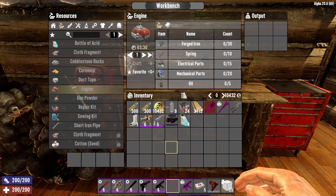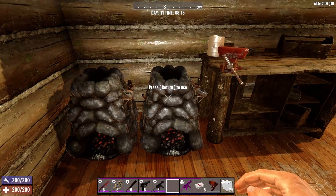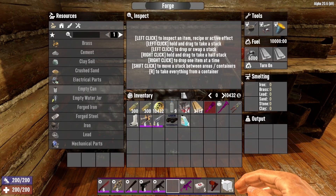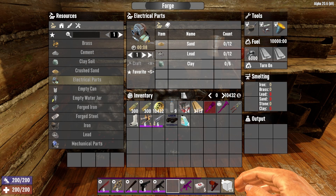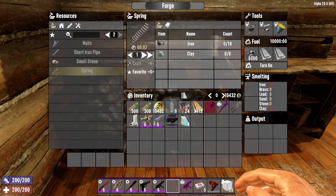The next items this mod gives you the ability to craft are over at the forge. Electrical parts — just some sand, lead, and clay, and you can get electrical parts. Same thing for mechanical parts — some iron and clay gets you mechanical parts. And you can also get springs — once again, just some iron and clay.